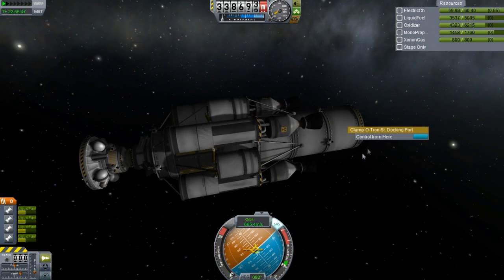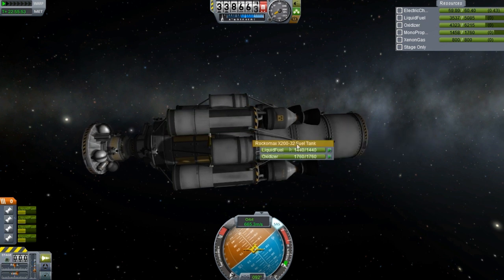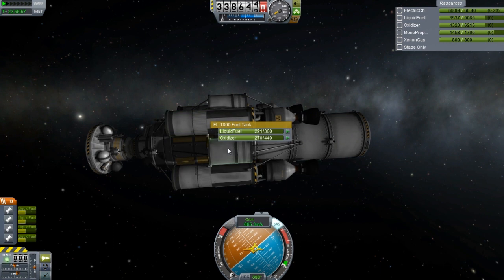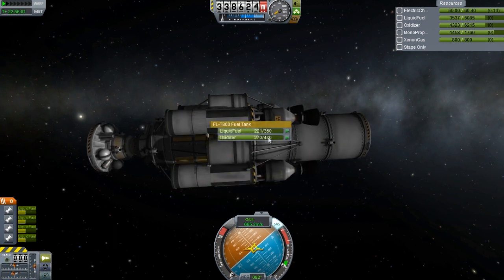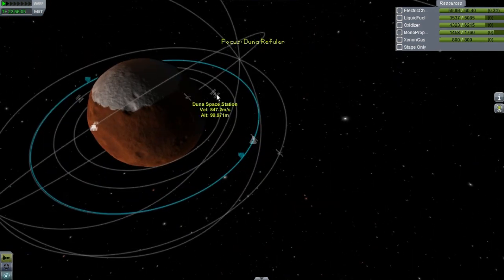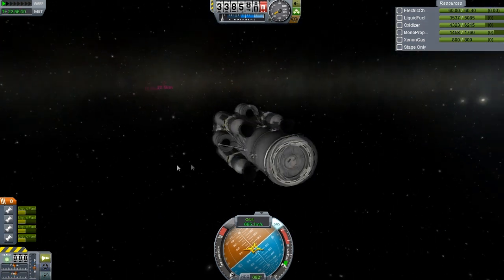One thing that's a little different about this one is that the fuel tanks on the outside are not connected to the main tanks. Even the main tanks have fuel in them along with all of these. They're running a little low, but this right here could easily get us all the way to the space station or wherever we needed to go in orbit around Duna.